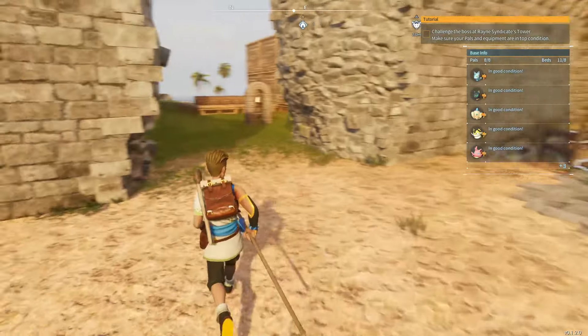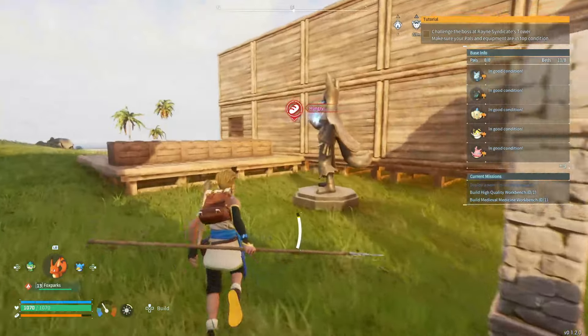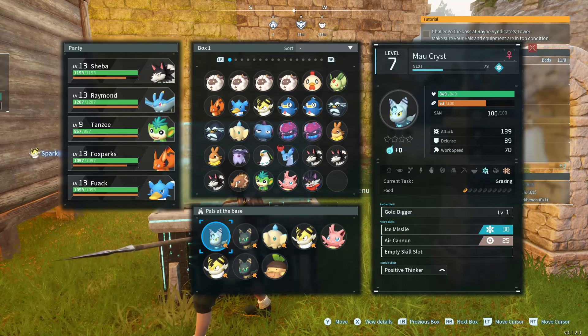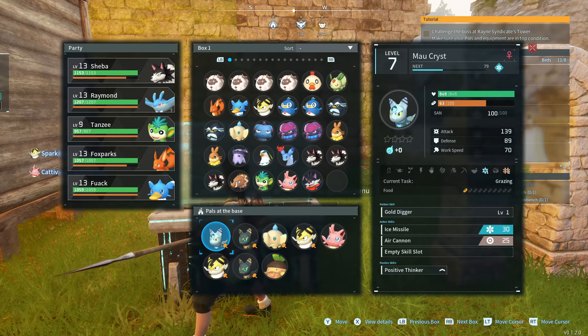You want to grab yourself — I will show you in the Pal box. You want to grab yourself these: the Mao cats. They're easy to get.